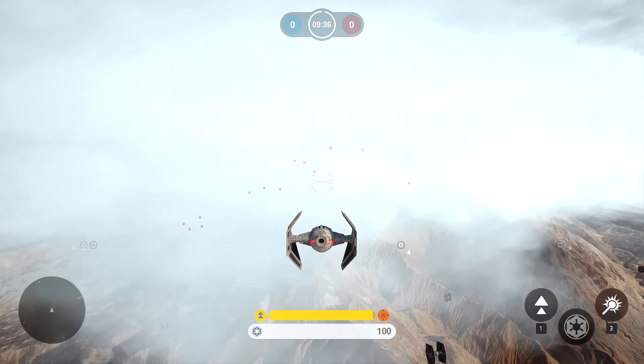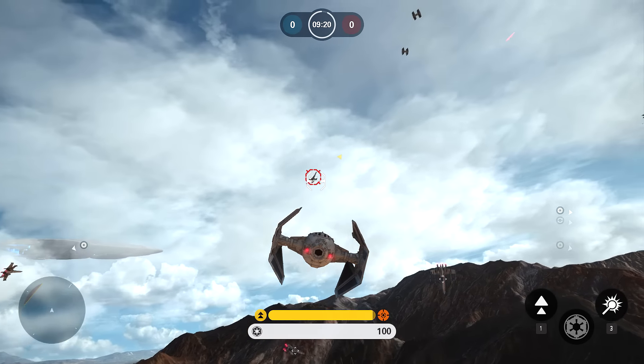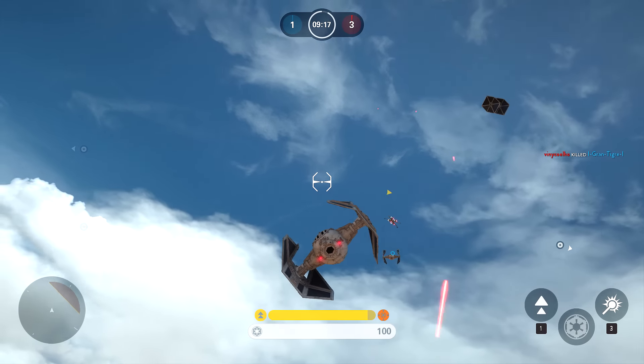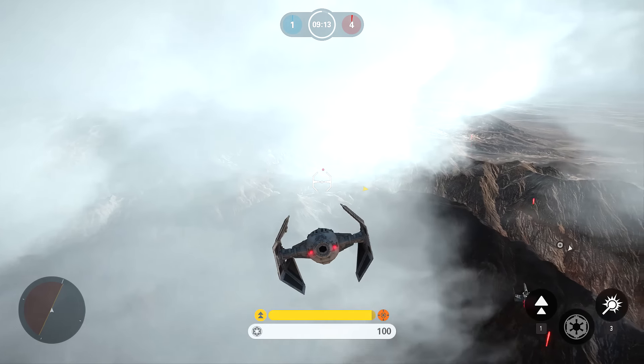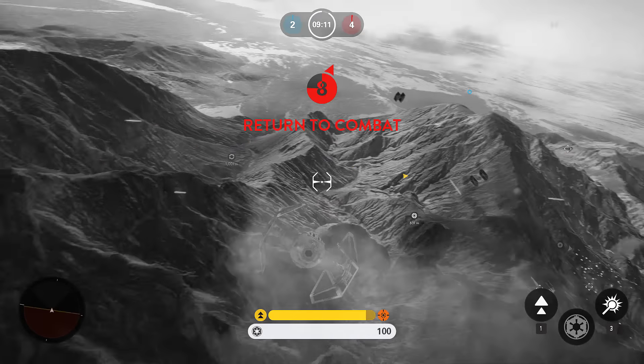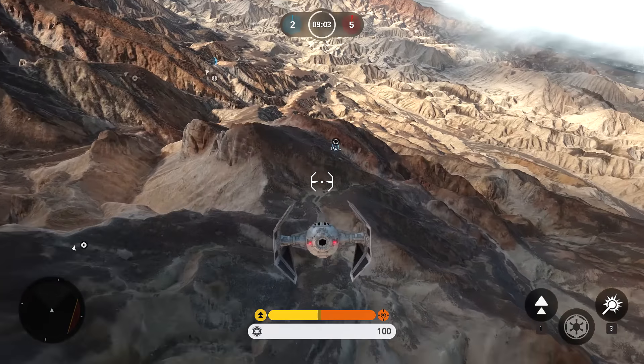For most of my time spent playing this game, I've been playing Fighter Squadron and just been trying to figure the game mode out. What I found is that you can rank up pretty fast in this game mode. If you're just starting the game, it's probably your best bet if you want to rank fast, because at level 1 you don't have any of the good weapons or star cards. In Fighter Squadron, you can go straight in and you don't need anything — the ships are provided for you, the power-ups are provided for you.